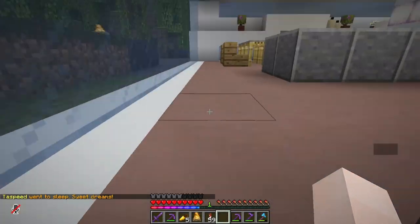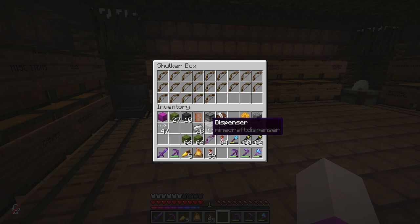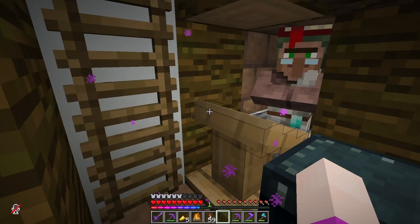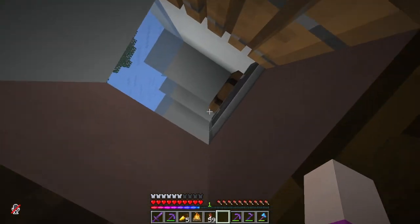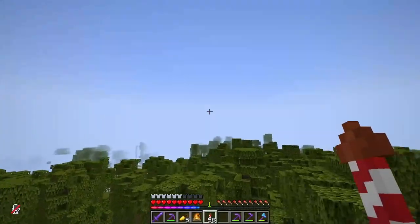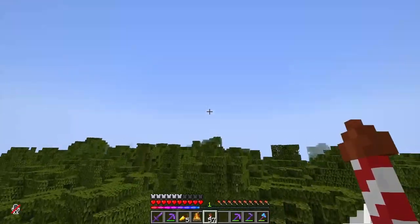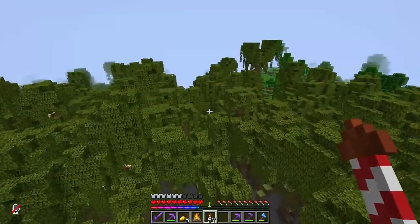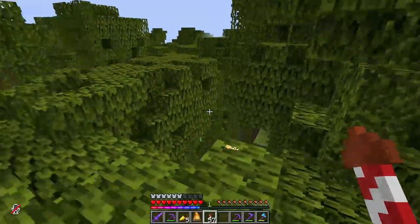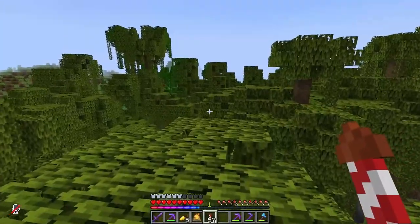We're going to go now and hunt for some more bees, make some more honeycomb collectors. My grasp of the English language is not great today. But yeah, we're going to go find some more bees hopefully, and continue populating our little bee farm. I'll let you know when we're all done. Oh hello, there's bees here already. I'm going to wrangle these bees and we'll see what happens from there.